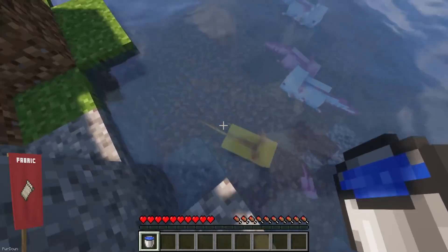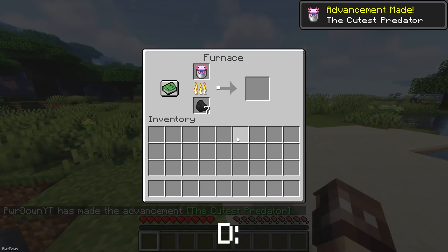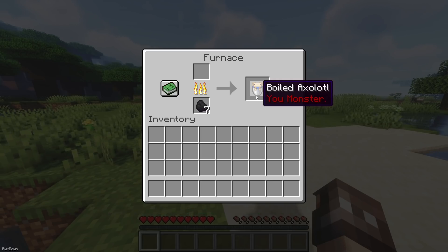A mod which I'm sure many of you will like is Boiled Axolotls. You'll be able to place a Bucket of Axolotl into a Furnace, turning it into a Boiled Axolotl, which you can then eat, giving you an extra source of food.